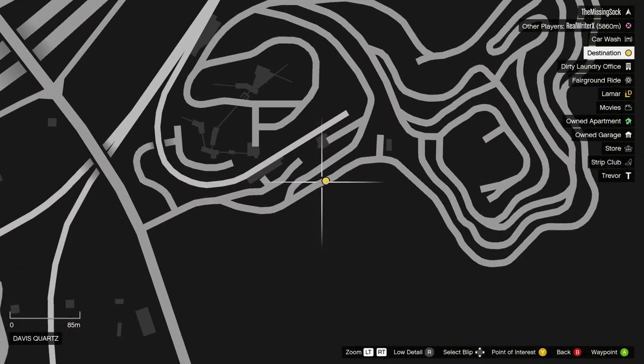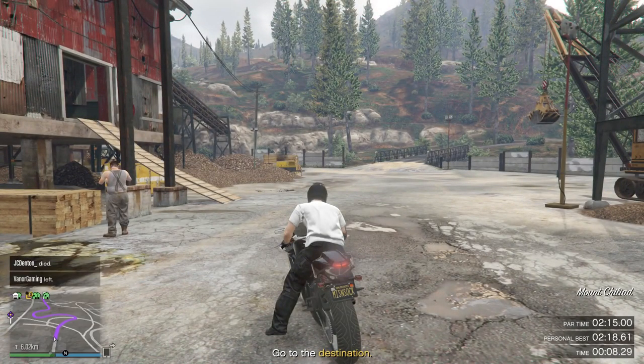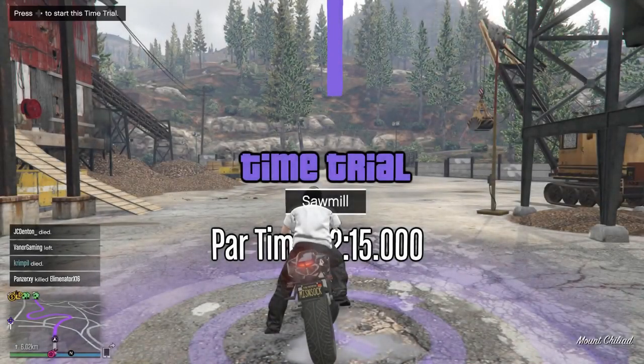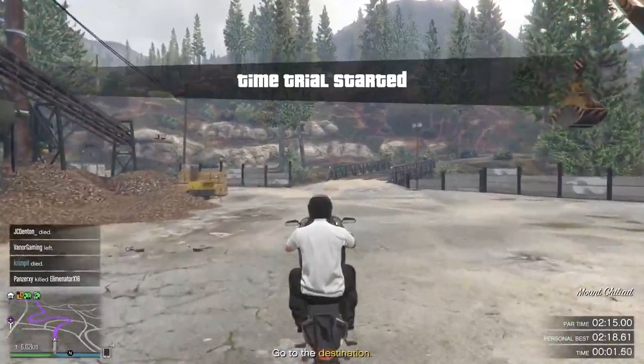I am showing you on the map. Start up the trial, then use your GPS and click on the end of the race there. Then you start the race again because you have lost time there, and then you go.